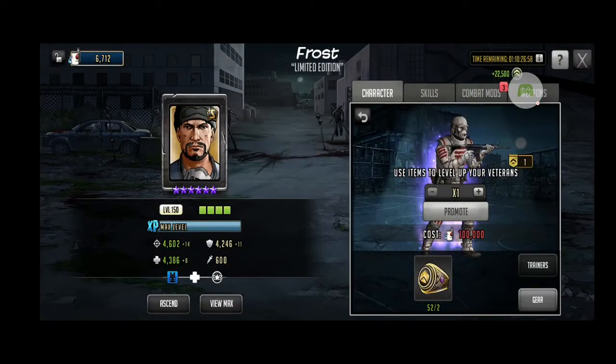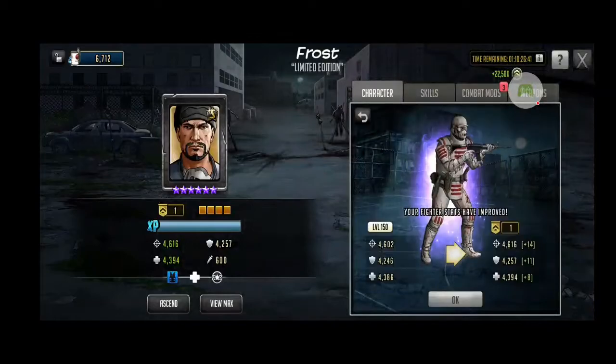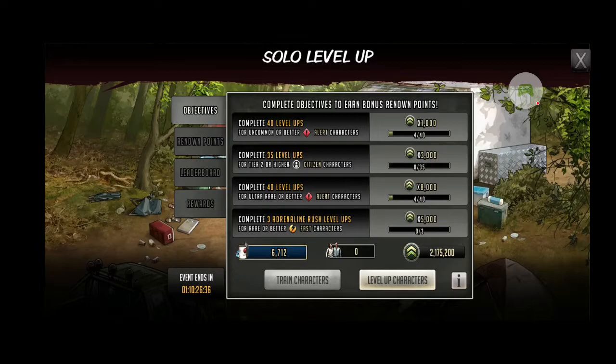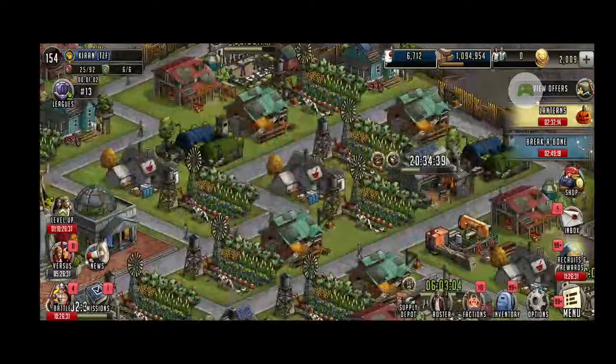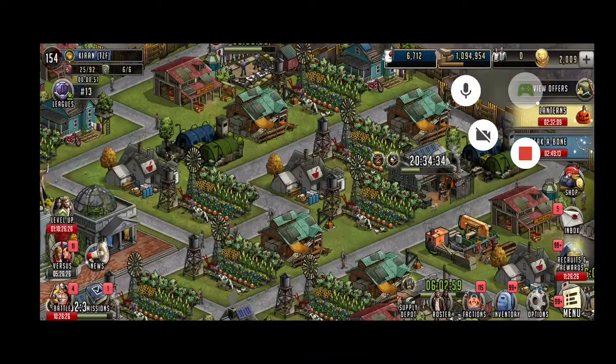So as you can see, if you have enough veteran rings, that's the easiest way to get extra points - you get 22,500 points for every six-star, S-class, or any regular ones that you promote. Let's see what happens to my overall level-up ranking - I am at 2 million points. I will circle back to that when I have enough trainers again. Thanks for watching, I hope it was instructive!